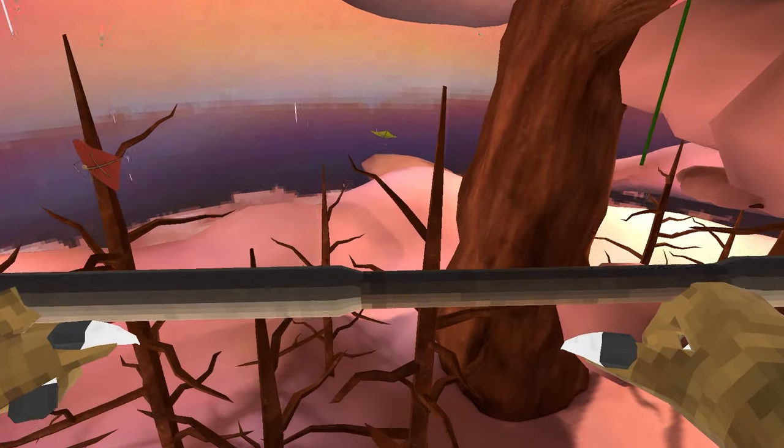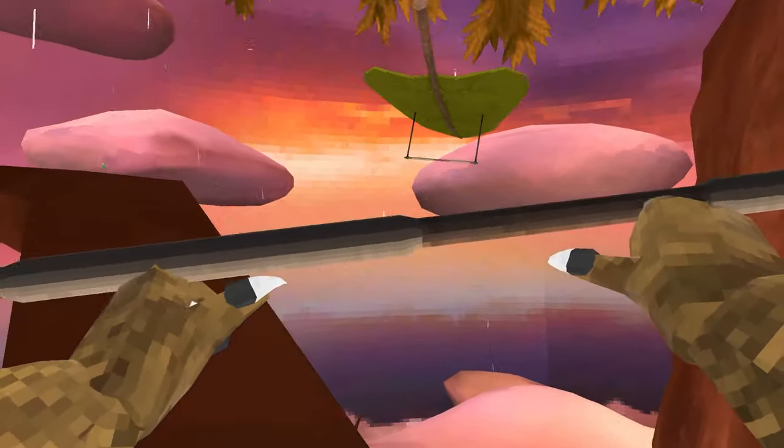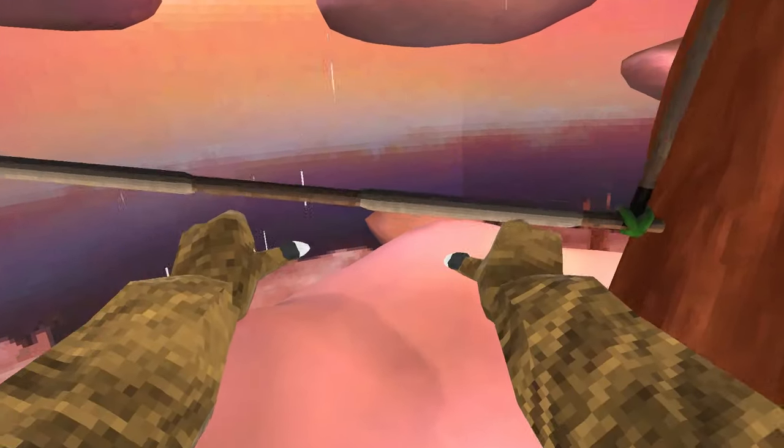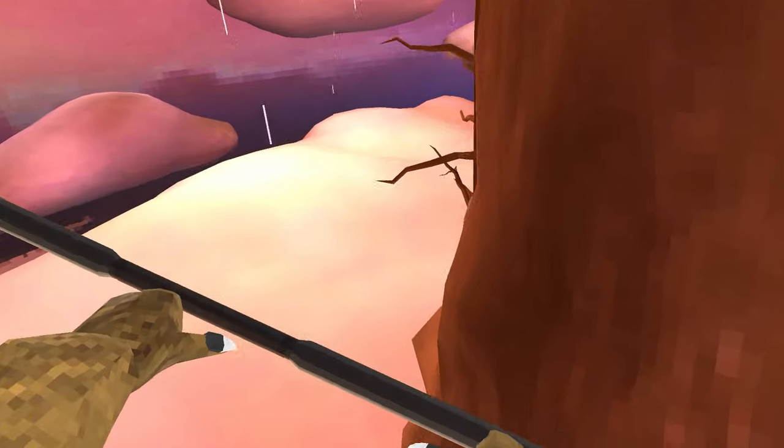All right, watch this trick. There's a glider right there, you see it? I'm gonna jump off this glider and grab it. Watch, watch. You see that glider? I'm gonna jump off this one and grab it. Yeah. Oh my God, that was sick!